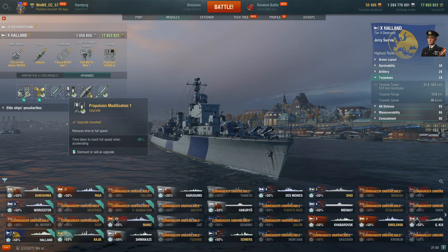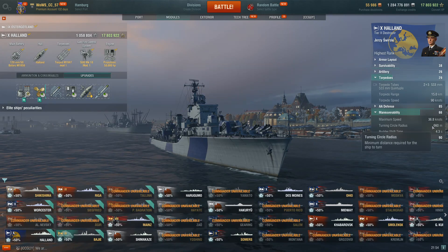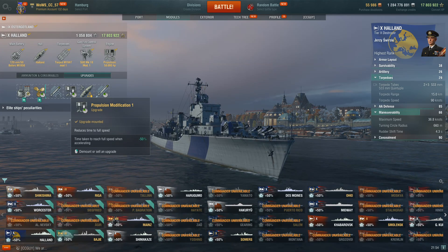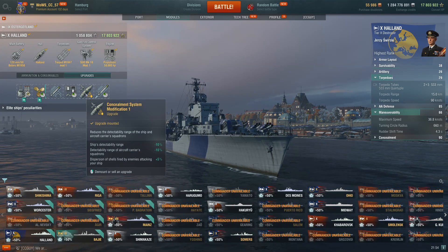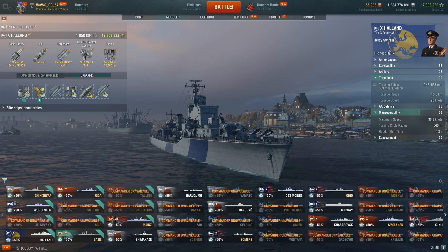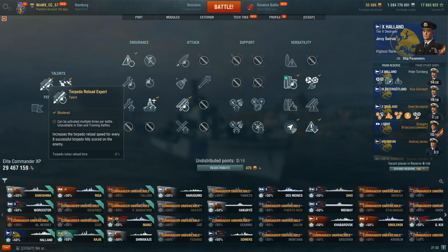Fourth upgrade, propulsion mod — your rudder shift is very good and your turning circle is nice, so the acceleration helps in situations like against the Småland, basically stopping, waiting for him to catch up, and then kiting away. Better concealment, and finally torpedo tubes mod 2, because we're building this fully for torpedoes. Captain-wise, Jerzy Świrski is by far the best captain for the Halland — you get his improved adrenaline rush, improved AA, and torpedo reload expert, which cuts down reload time by 5% for every 8 torpedoes landed. He synergizes extremely well with the Halland.